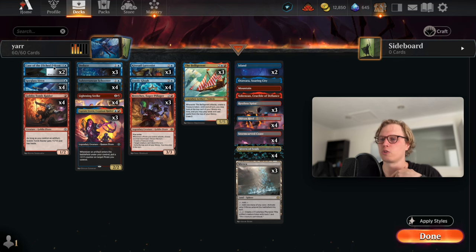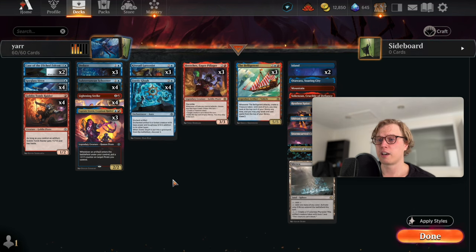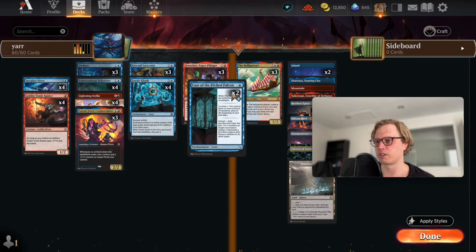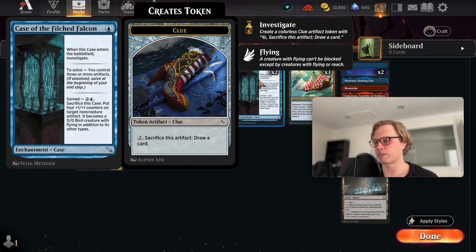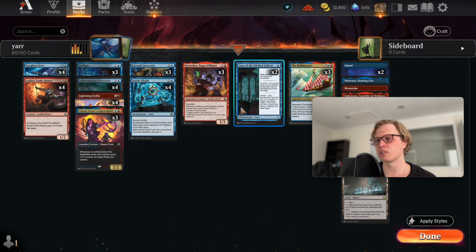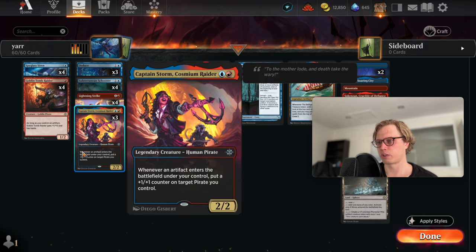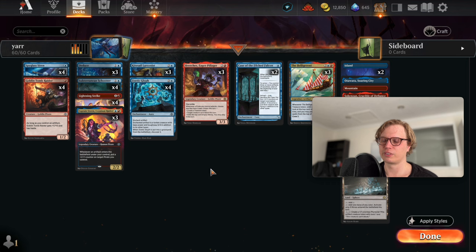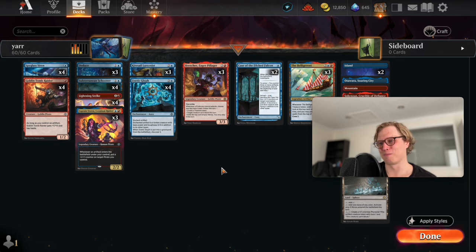The deck we're going to play today is pirates - YARRR pirates. It's kind of fun. We have some really fun cards from the previous set, and from this set we don't really have much besides Case of the Filch Falcon. It's a one blue mana spell - when it enters the battlefield you investigate and get an artifact, which is very good. When you have three more artifacts you can solve it, sacrifice it, and put four counters on a target non-creature artifact, turning it into a 0/0 bird creature token with flying.